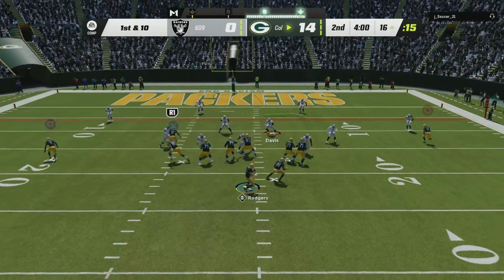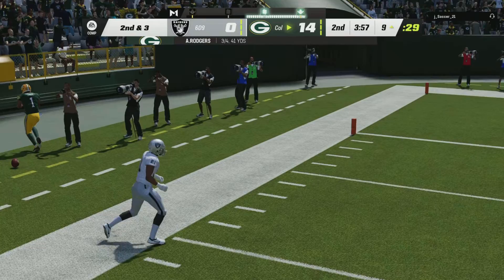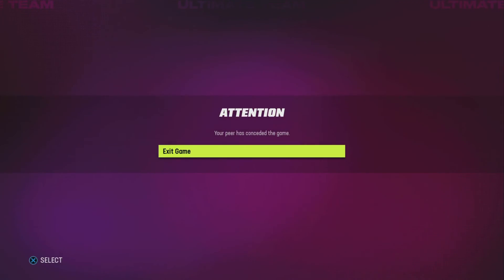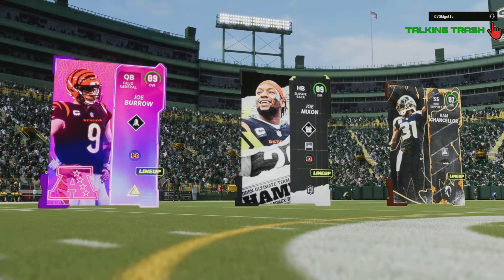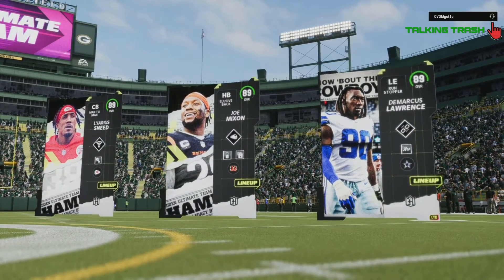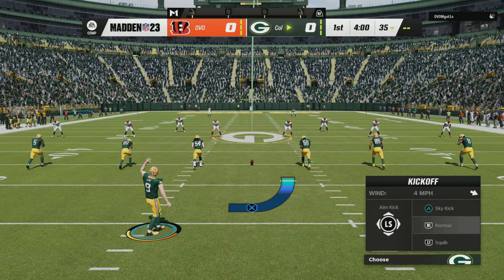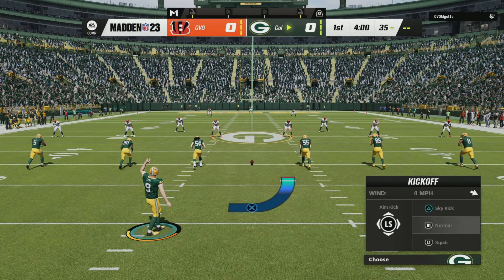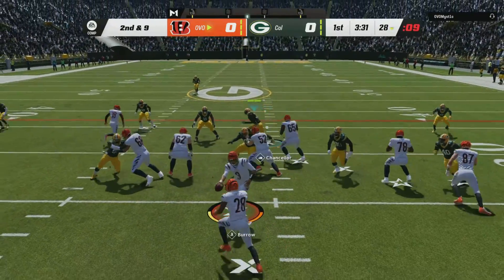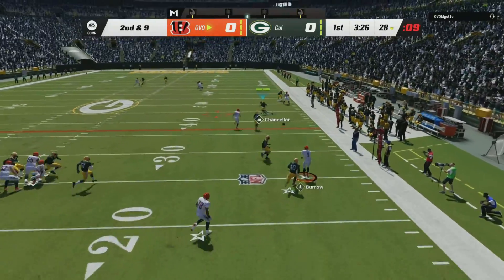Cam Chancellor has been my best player on defense along with Daxton Hill. I bought the Daxton Hill card for like 159,000 as shown in my completed bids, but I actually got that card for about 60k. I did that by purchasing a Jordan Davis for 60,000, that card went up to like 180k, I sold him for that, and used the profit to buy Daxton Hill — basically trading Jordan Davis for Daxton Hill through the auction house for about 70k after taxes.